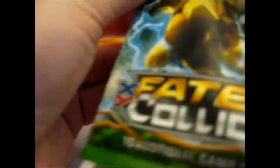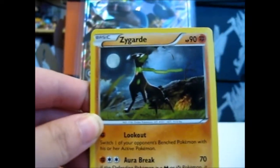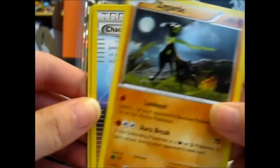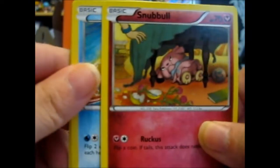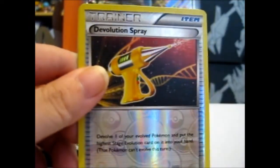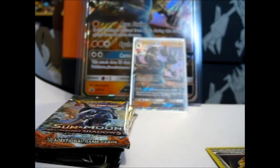Let's do Fates Collide first. Okay, here we have Zygarde 10%, Kalos Tower, Shuffle, Upside Down Snuggle, Binacle, Bronzor, Burmy, Carbink, Devolution Spray Reverse, and a Mr. Mime. Could have been better.